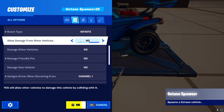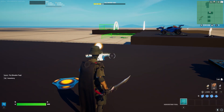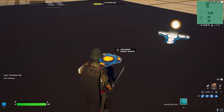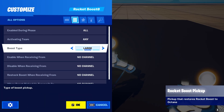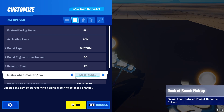Before we get to the channels, there's one more thing important to the Octane: the boosts. There is a device for the rocket boost which only works on the Octane — it does not work for any other car in Fortnite Creative. There are basically three versions: the small boost, which gives 12 boost; the large boost, which gives basically full boost; and a custom option where you can set your own boost amount and respawn time — for example, 90 boost with a 20-second respawn.